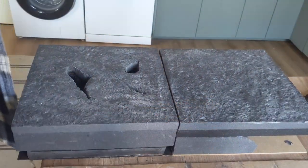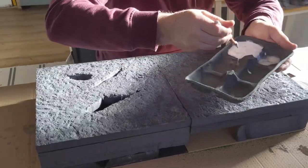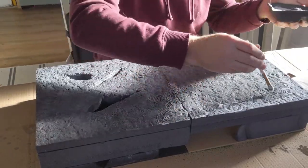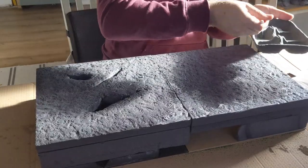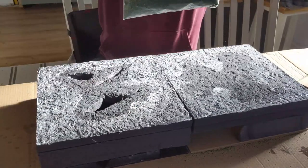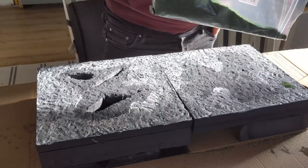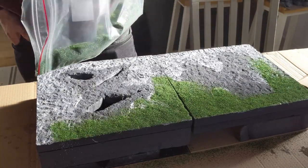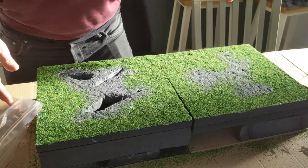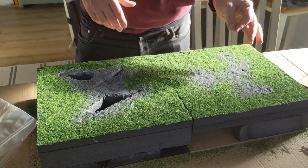Next up will be to flock them. The way we're going to do this is very simple — some PVA glue, making sure the edges are thoroughly glued, and then the rest of it will be a bit more loosey-goosey. I'll leave that to dry for a little bit and then tap it off and replace some of the grass because not all of it is going to stick.